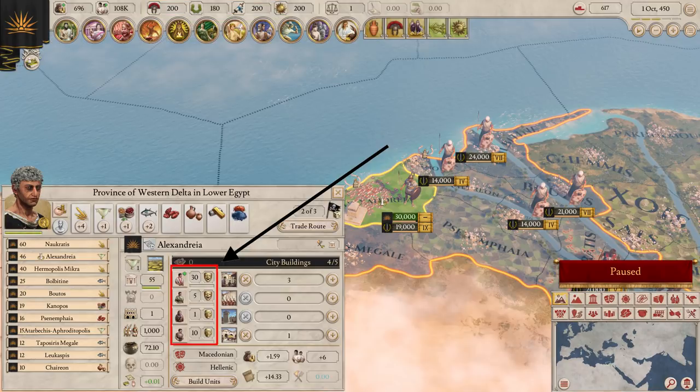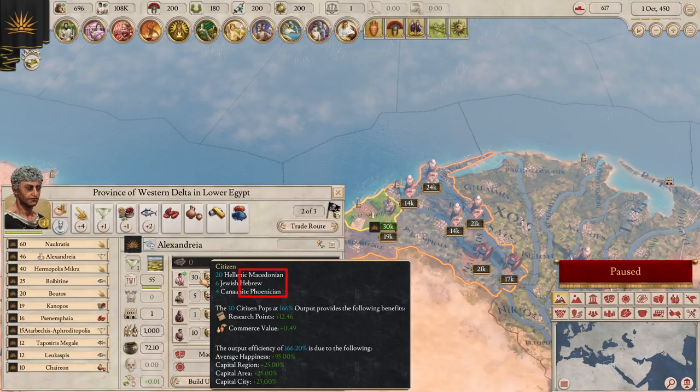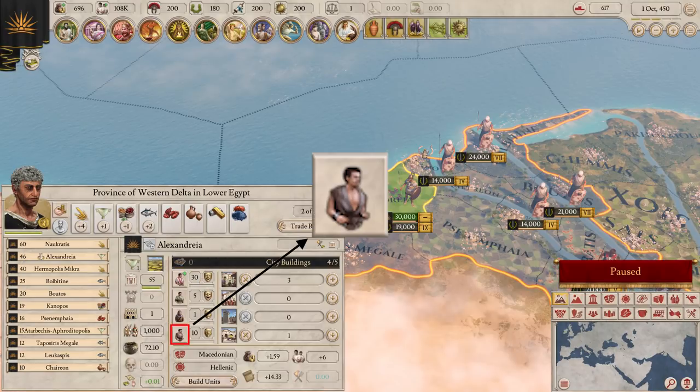Pops are at the center of Imperator Rome. Each one has a religion, a culture, and a type. There are four types. Slaves are the backbone of your economy — they produce your trade goods and pay your taxes.